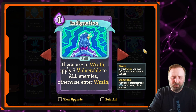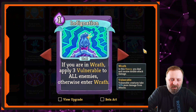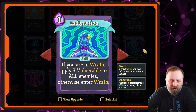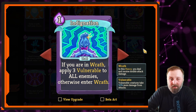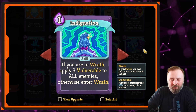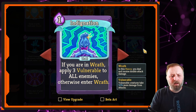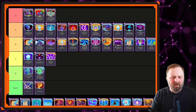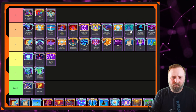Indignation — if you're in Wrath, apply 3 vulnerable; otherwise enter Wrath. It makes a good situation even better; it's a win-more card. Think about it: vulnerable means enemies take 50% more damage, and in Wrath you're doubling your damage. A basic 6-damage attack doubled to 12, then with 50% more is 18 damage. It does apply to all enemies, which is good. A tier is a definite option — something you would pick up. Let's put it below Empty Mind.